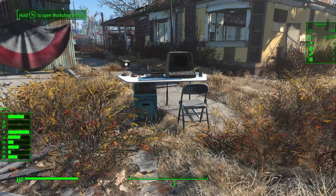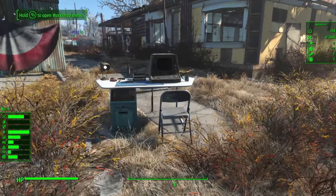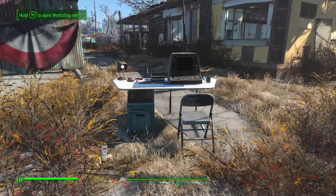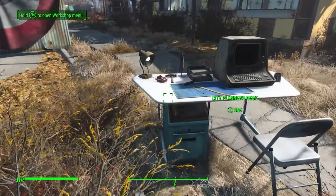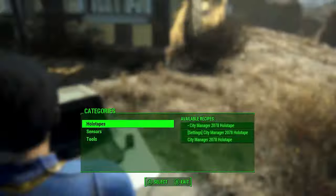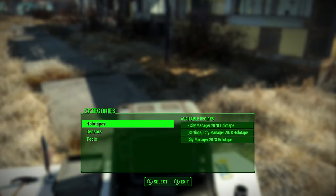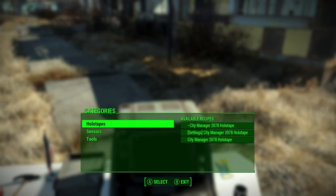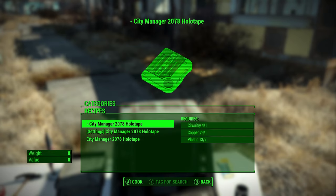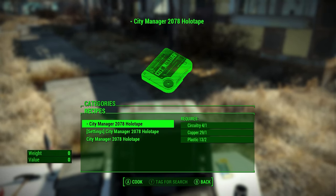The City Planner's Desk has a number of tools. All those things that appeared on it are various elements you can use to help manage your settlement. The desk itself you can actually use for crafting — if we go here and click Use, you'll see the various items you've unlocked, and some you never had to unlock, available here for crafting. First up, you can craft new versions of the City Manager holotape.